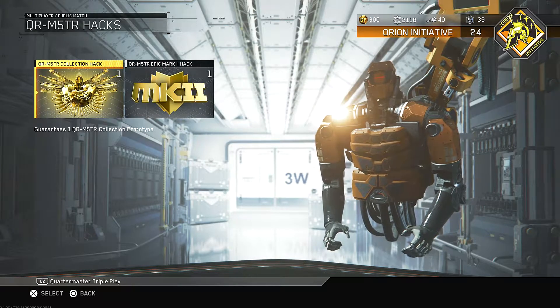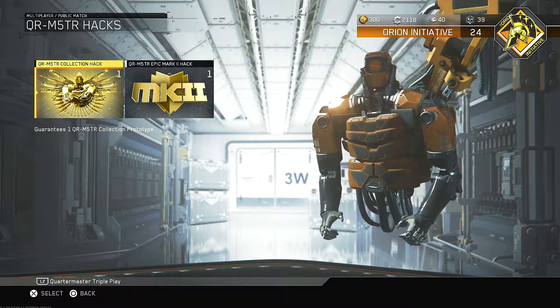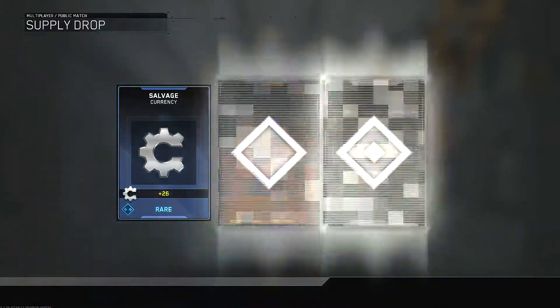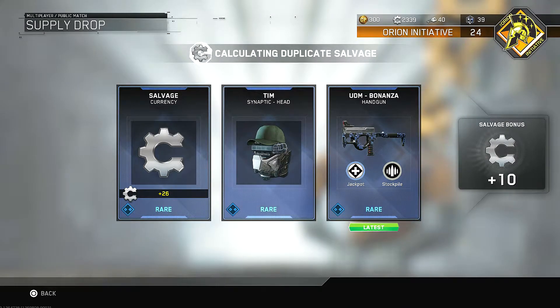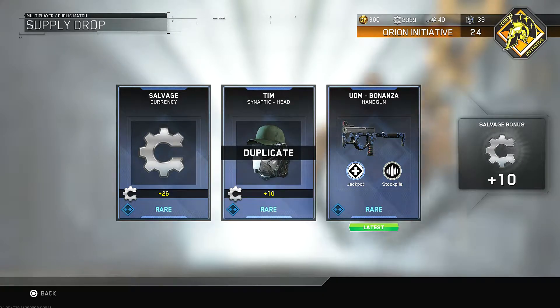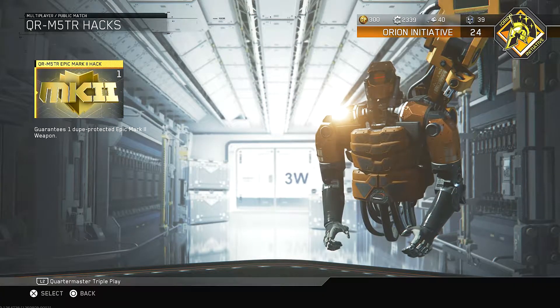Okay, so let's open the Collection Hack first. We get salvage and a UDM — we got one of the new weapons, the new UDM hand cannon, and that's pretty cool. Thank you for that. Now let's see what we get for the Mark 2.